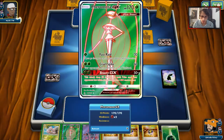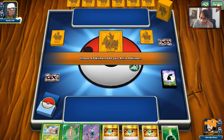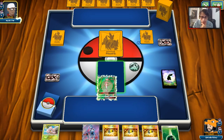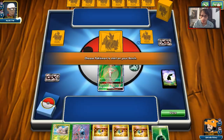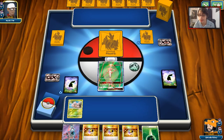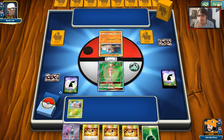We start with Fhermosa, Exeggcute, and Lele. I really don't want to start with Exeggcute — I might just have to start Fhermosa here, as much as I don't want to. It's the most logical starter because we're going to need Exeggutor. I think Exeggutor is pretty useful in this matchup, and if I start with Exeggcute it's going to get knocked out.